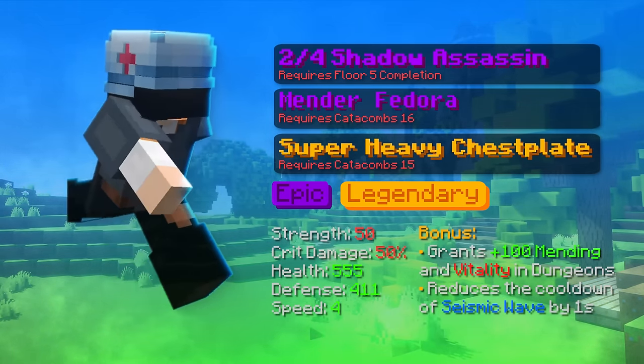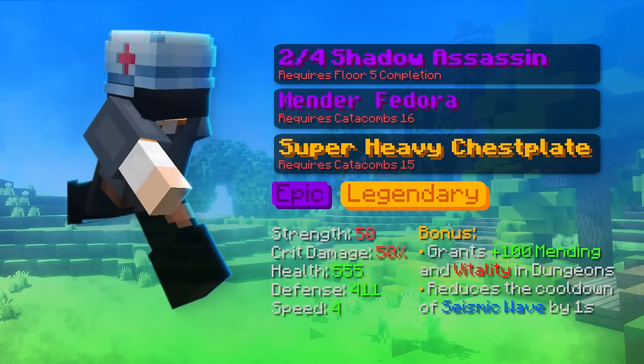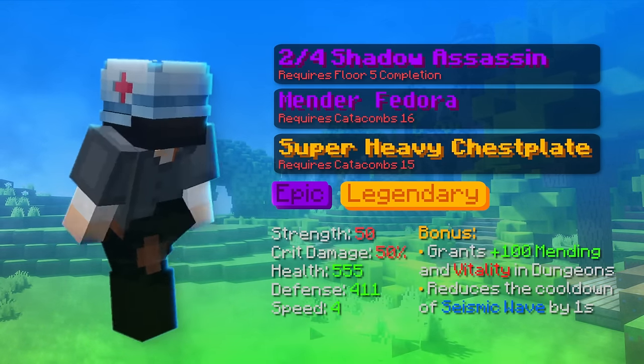The reason why I didn't mention the shadow assassin chestplate is because it's just really expensive and you will only be using the shadow assassin armor pieces until you get floor 6 completion to use the necromancer lord armor. A lot of people just skip shadow assassin for tank, but I just wanted to mention it anyways.